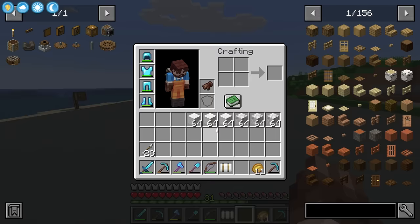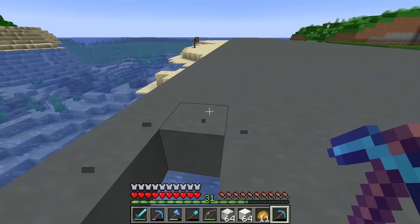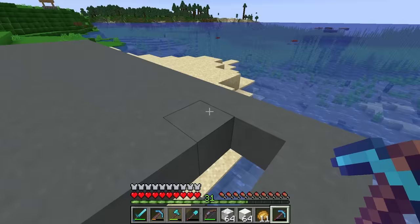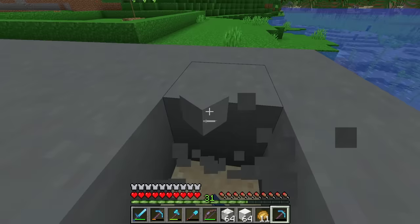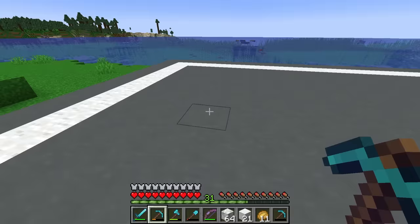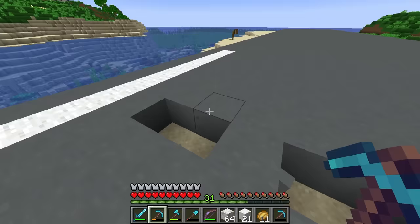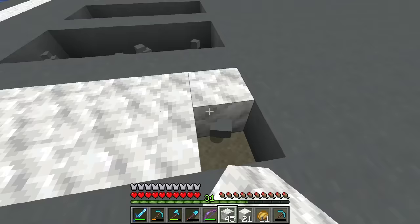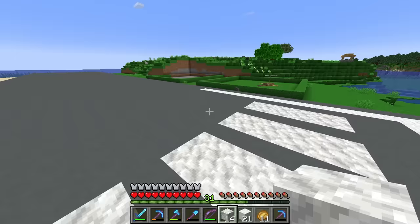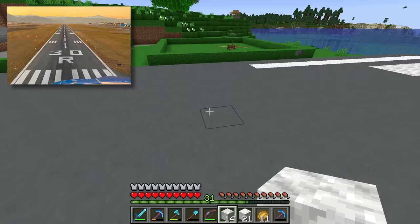We've got a little bit of terrain work to do on the edge, but now we're going to start using our calcite blocks and take some inspiration from an actual real life runway. Obviously this isn't going to be 100% accurate since this is Minecraft and we're flying pretend planes, but we can get some pretty good build inspiration. Looking at reference images, they have a white outline around the edge and lines at the end as well.